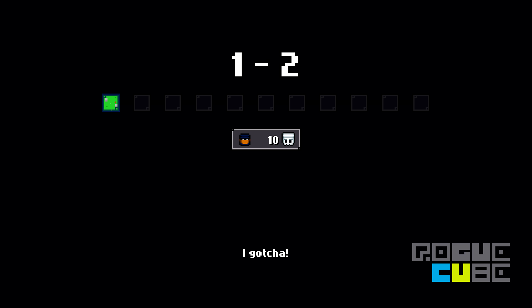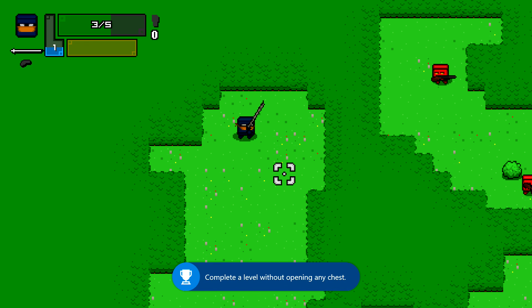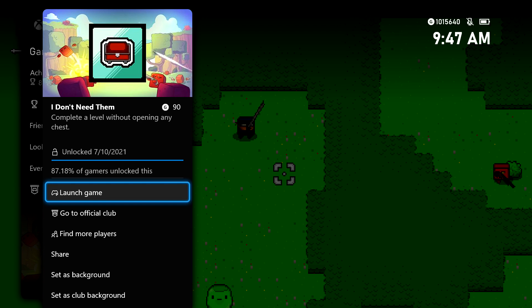Take out all the enemies and then hit up the portal. Once you clear the level, you should be good for the achievement if you manage to not pick up any chests. There it is — 90 gamer score, and that's all there is to it.